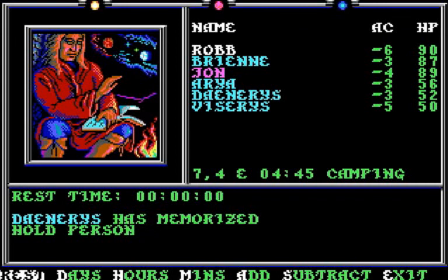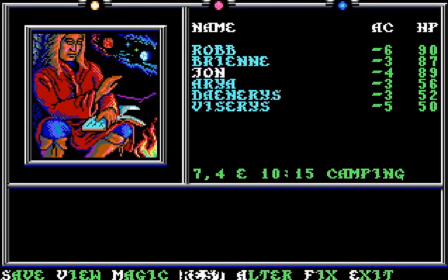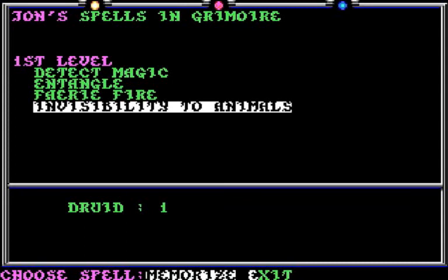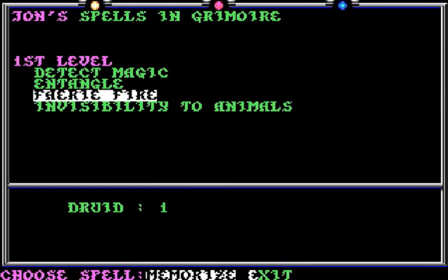Let's go to the innkeeper. John should have one — oh, it's his first spell. Let's try Verify Fire. That helps make invisible enemies visible.